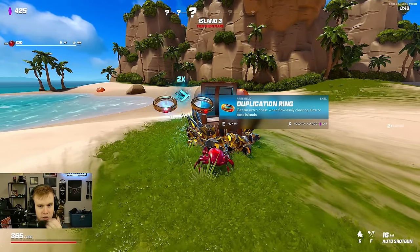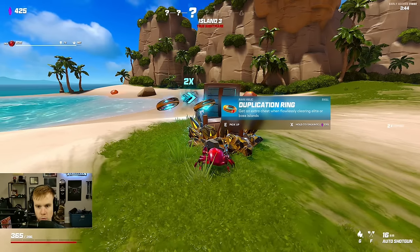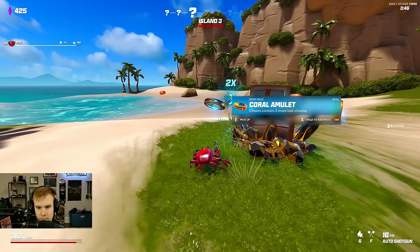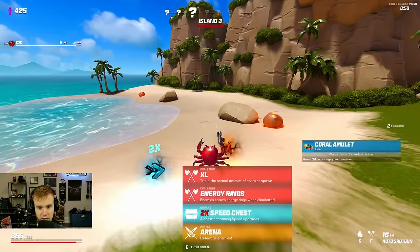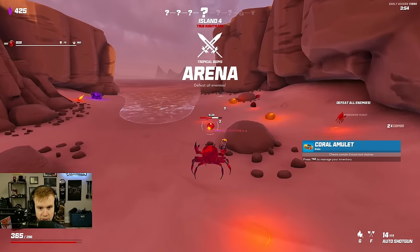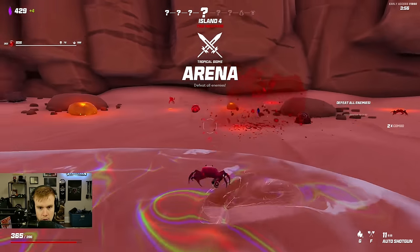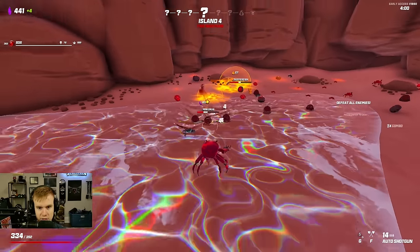Duplicating ring — get an extra chest when flawlessly clearing elite or boss islands. What are elite islands? Coral eminent chest contains three more loot choices — that is insane. We go for another elemental, hopefully for arcane or even poison I'll take. Yeah, this is a good start.